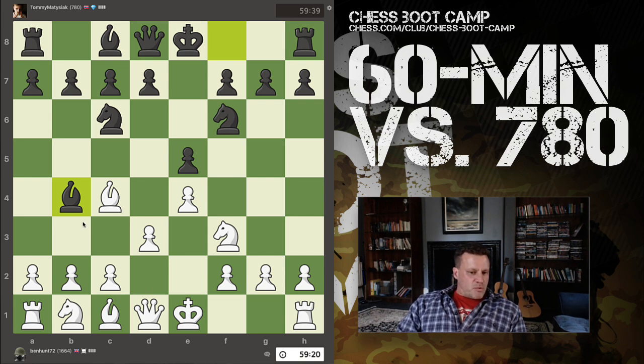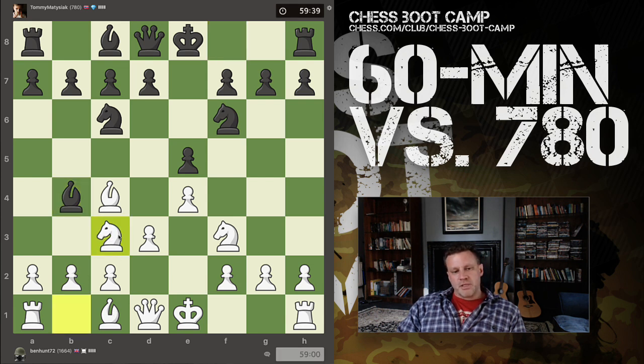My opponent now comes out with a check, so I have to deal with this. There's a couple of ways: I could put my bishop in the way, move my king — which I'm not going to do — or move my knight back. I could put this knight here, and if he takes, I recapture with the b-pawn. I like my dark-squared bishop; I don't want to put it in harm's way. If my opponent wants to do this, I'll happily take the isolated a-pawn and crack on.